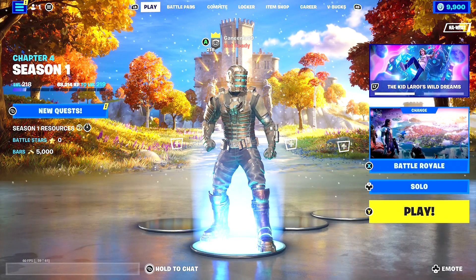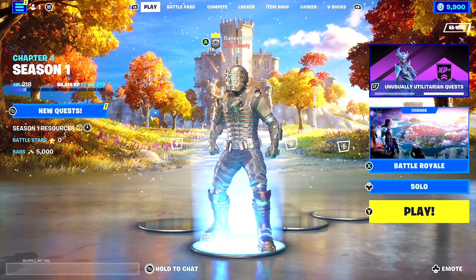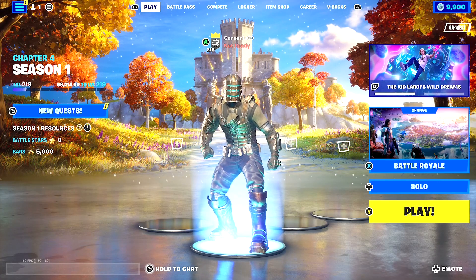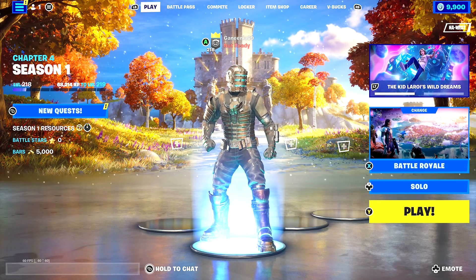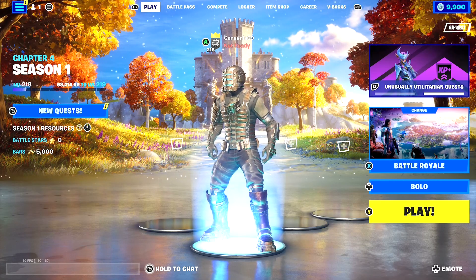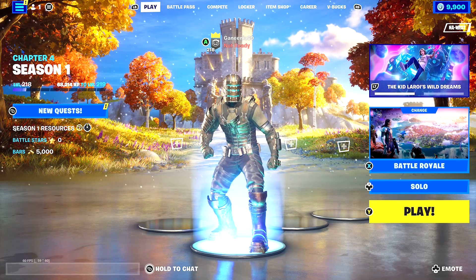Yeah, so the pacing of my build games lately since I've returned to builds has been really weird — super fast dropping lobbies. The lobbies almost drop as fast as no-build games, and no-build games usually go by real fast because you can only get so far with a moving zone. But in builds it's just been yeah, the lobbies have been dropping real quick.